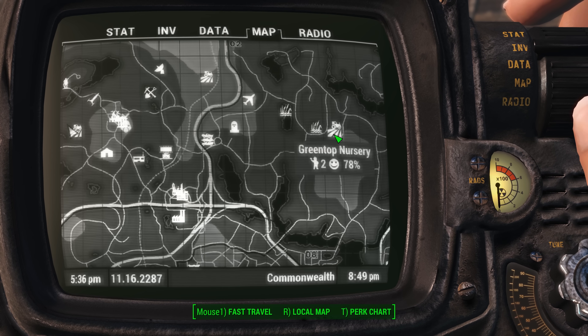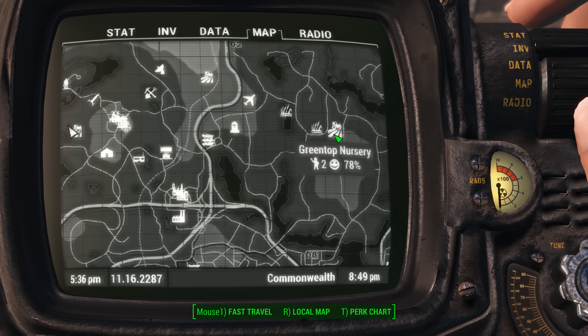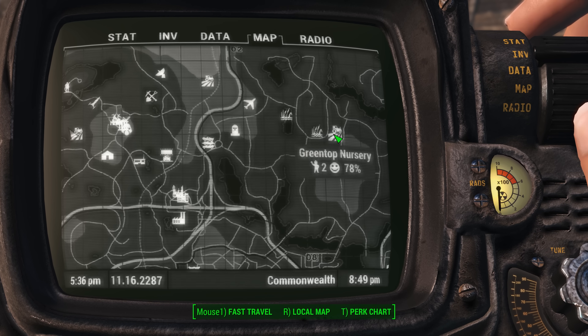So that's how you track down some early game crops and get some food going in Sanctuary. I hope that helped, and as always, thanks for watching. Take care.